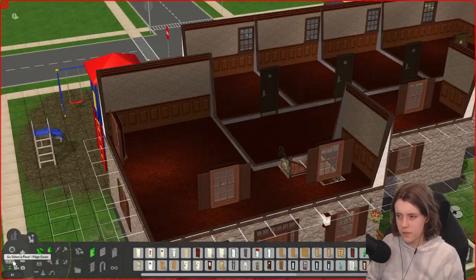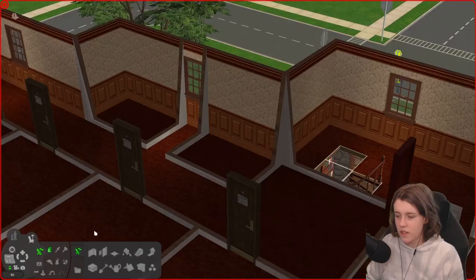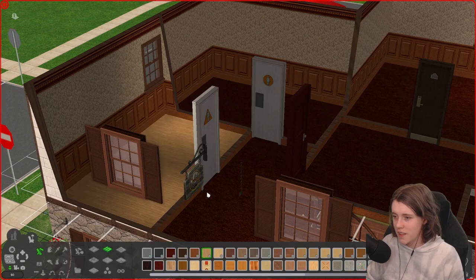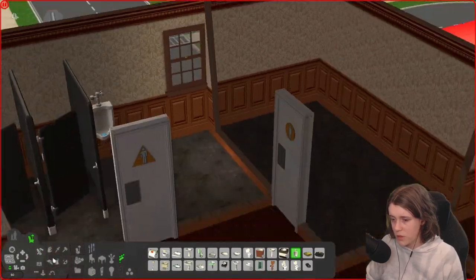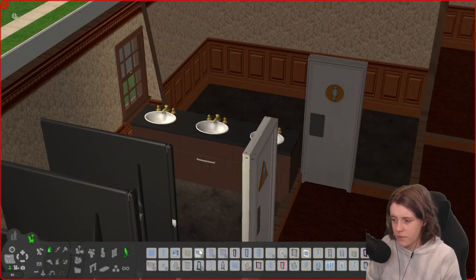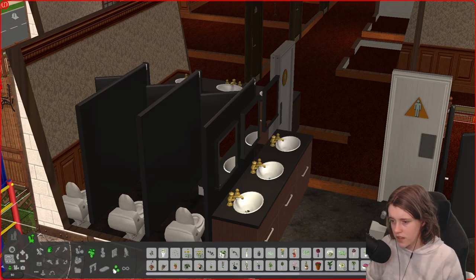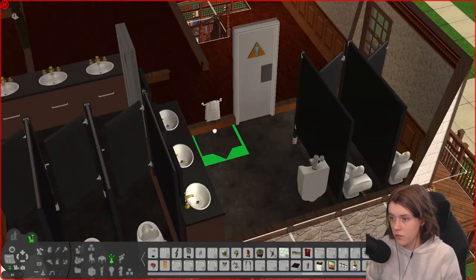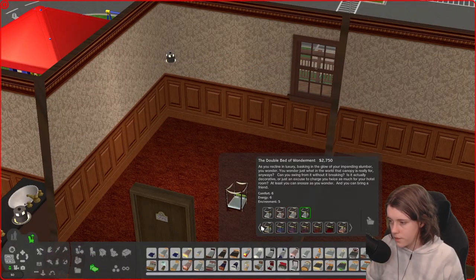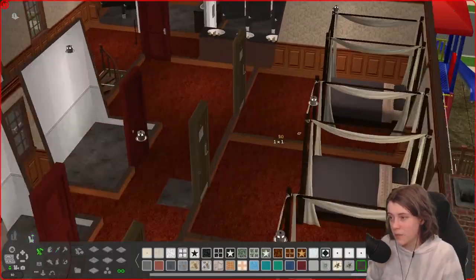I added some bedrooms upstairs, though I know they're not really usable in the game. The toilets are upstairs because that's such a classic pub thing — it just had to be done. I quickly threw in some bathroom stalls and a urinal in the men's. There are no hand dryers in Sims 2, so I just put a towel on the wall instead.